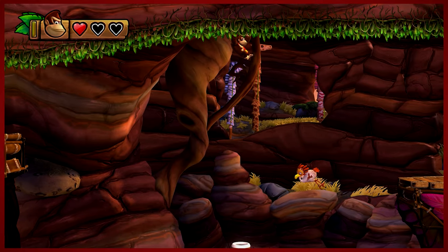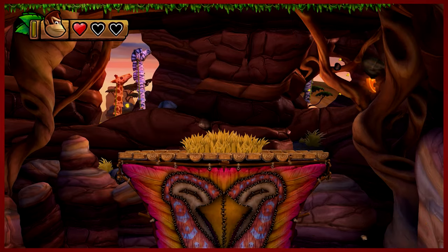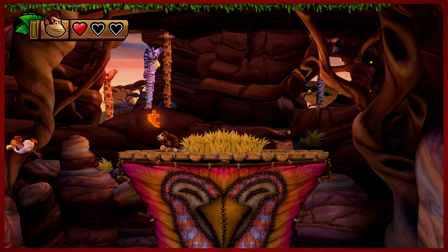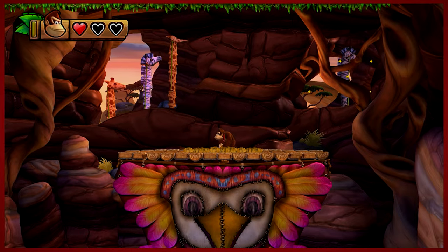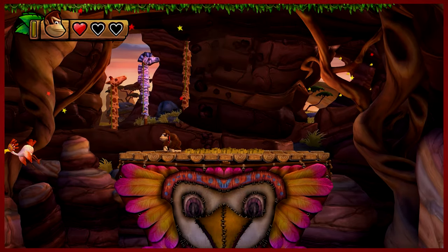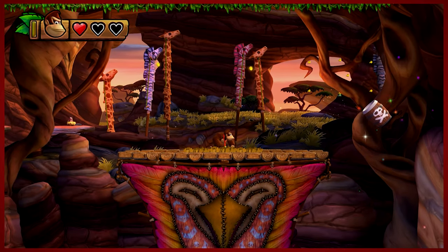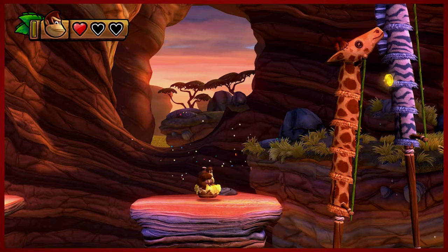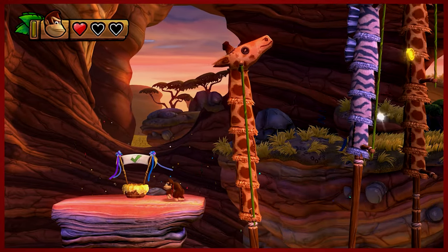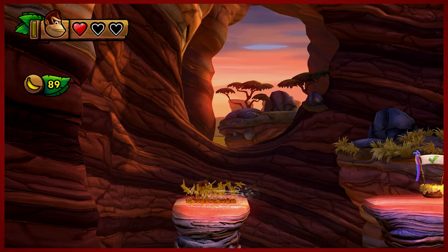I've got a barrel here, maybe we'll blast into it. Get yourself another hidden puzzle piece — I mean, it wasn't really that hidden, but... One of the things you're going to have to do a lot is be mindful of things that are hidden in the tall grass. You might want to just jump onto these cool animal puppets, but you don't want to do that quite yet. Instead, mow some more grass.